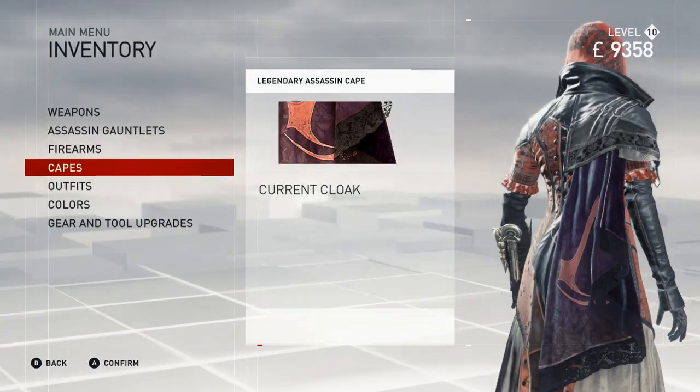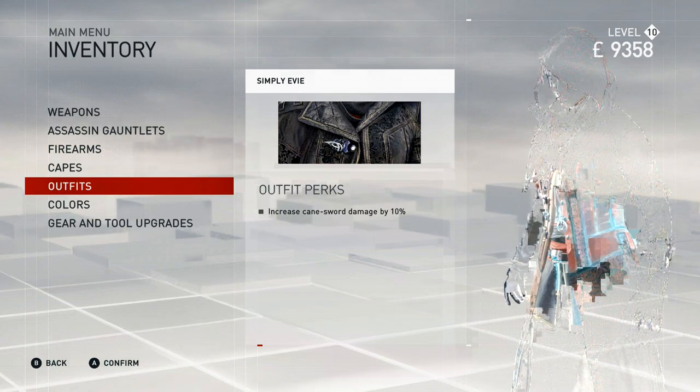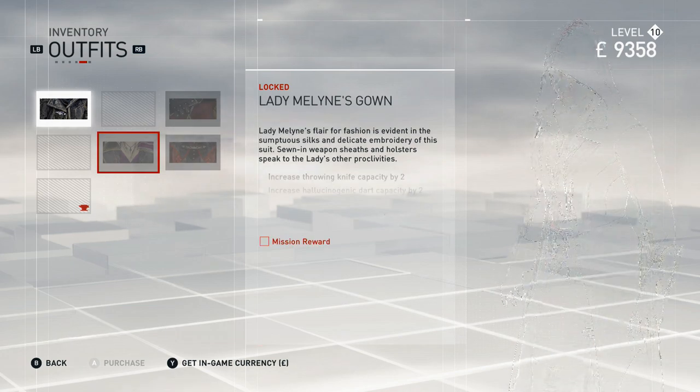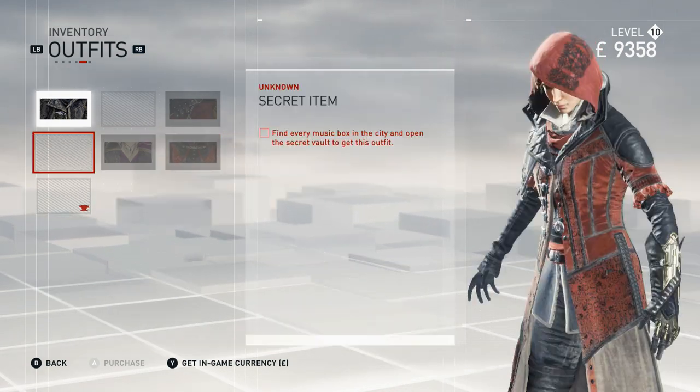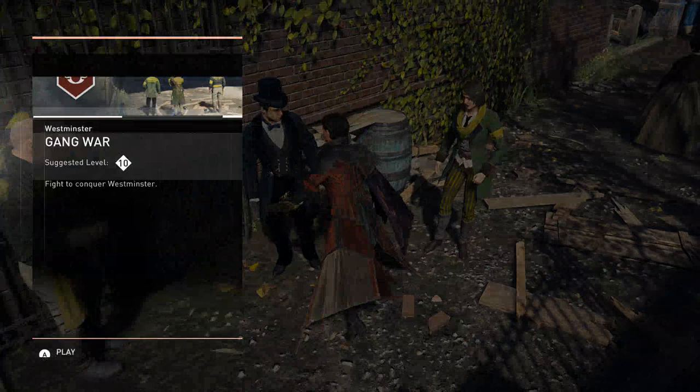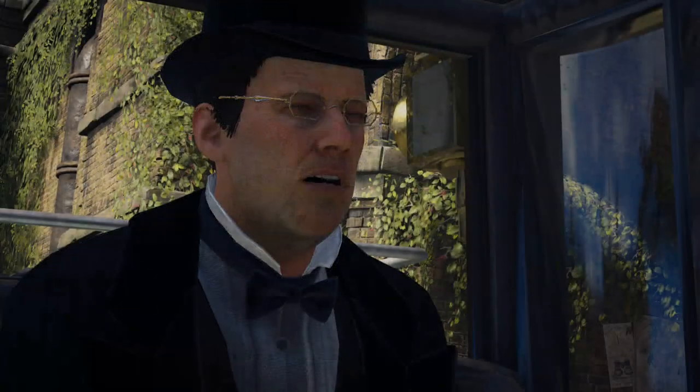I do have the legendary cape taken care of, as well as a secret item that we're going to be able to get here in just a moment — I'll do that on screen because it's going to be awesome. I've done most of the fight clubs; I haven't done the level 9 or level 10, the beastliest one yet, just because I really don't need to at this point. I'm max level now and have everything unlocked in terms of my abilities.